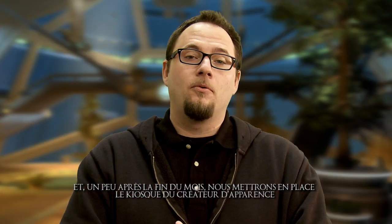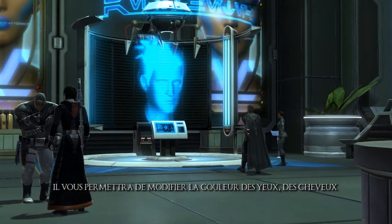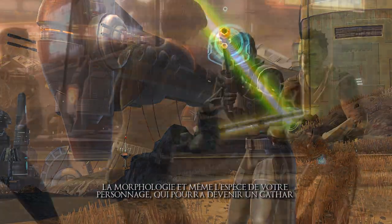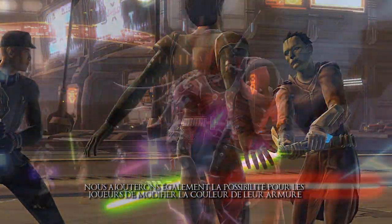Coming not long after April, we're going to be introducing the Appearance Designer Kiosk. This is going to allow you to change your character's eye color, hairstyle, body type, and even their species, including the new Cathar. We'll also be adding the ability for players to recolor their armor sets.